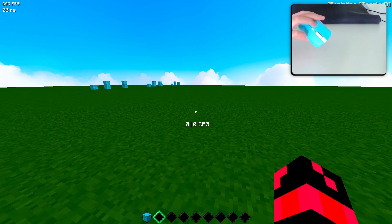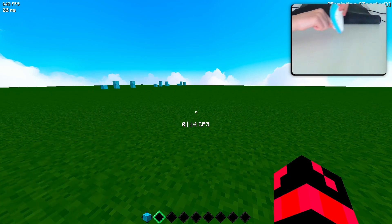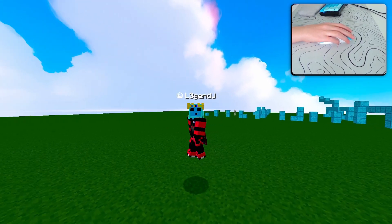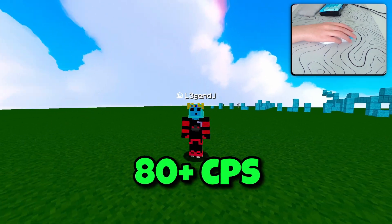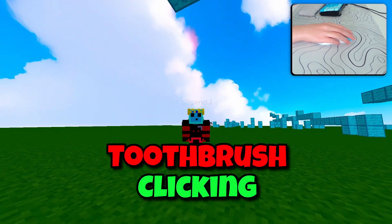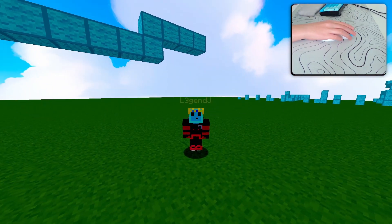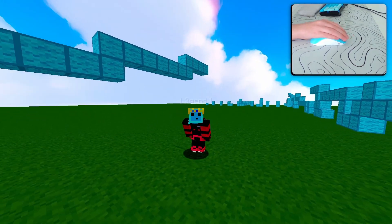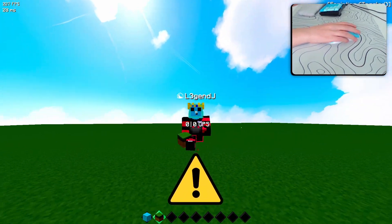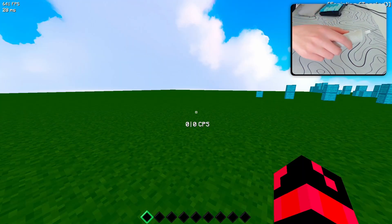Now we are going to the craziest clicking method I have ever seen — it should register over 80 CPS consistently. It is called toothbrush clicking, and it is when you hold your electric toothbrush over your mouse. Quick disclaimer: don't try this on any server — you will get banned for auto clicking instantly.